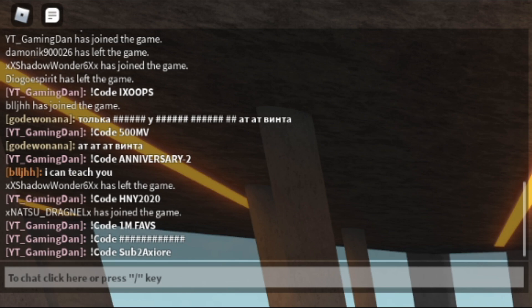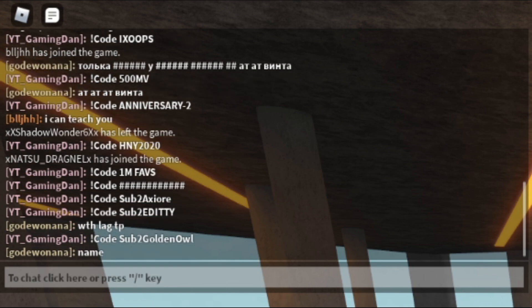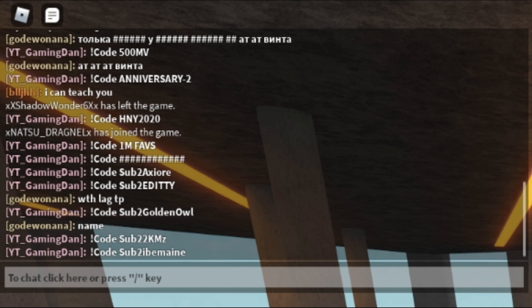After that you've got code sub-2-edity. Then you've got code sub-2-gold. Then code sub-2-2kmz — I'm pretty sure that's how you pronounce that username, though I'll probably get it wrong. And then you've got code sub-2-ordinary-potato.